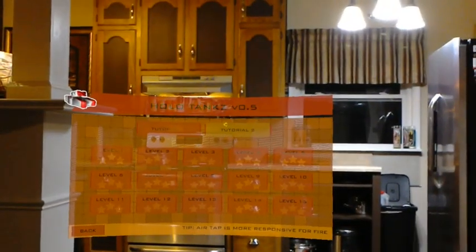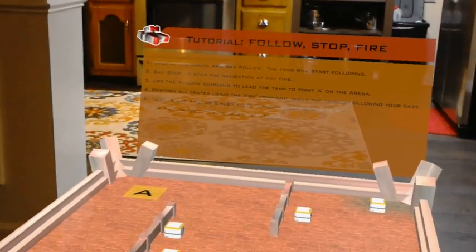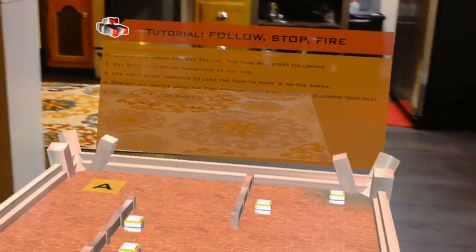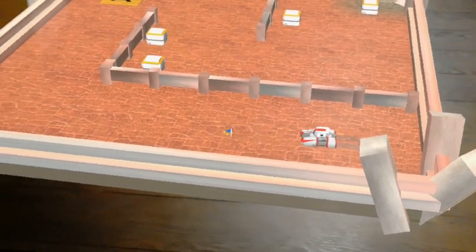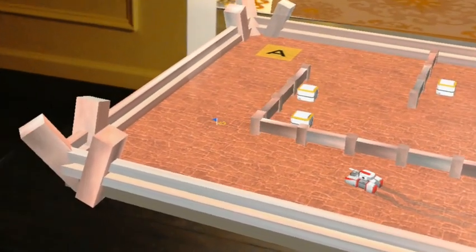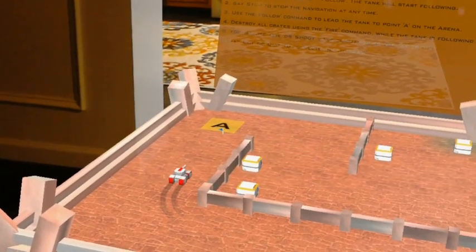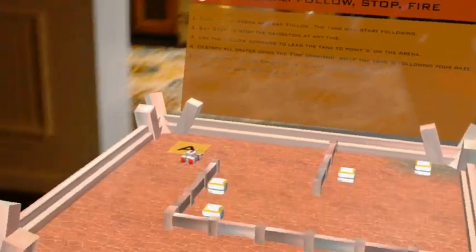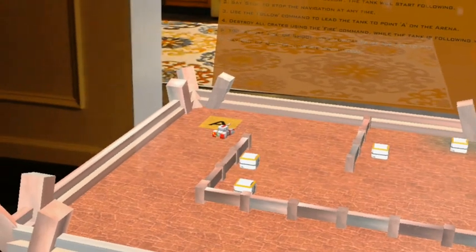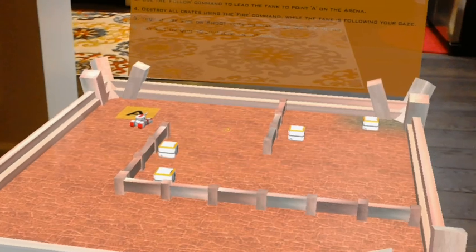Tutorial two. Welcome — let's learn to navigate your tank using voice commands. Gaze anywhere on the arena and say 'follow.' Follow. Move your gaze around — that's really cool. Stop. Lead your tank to point A on the arena. Well done.